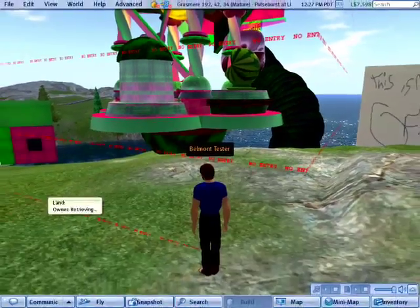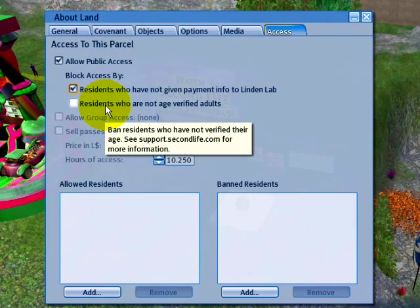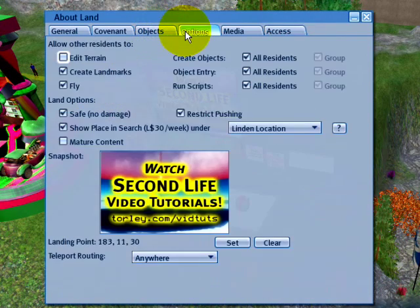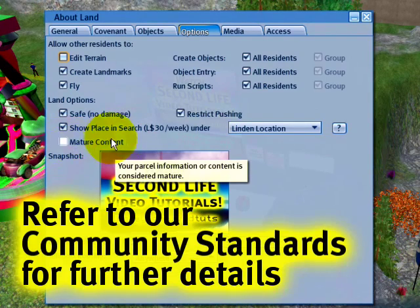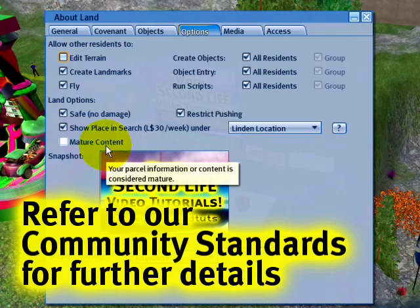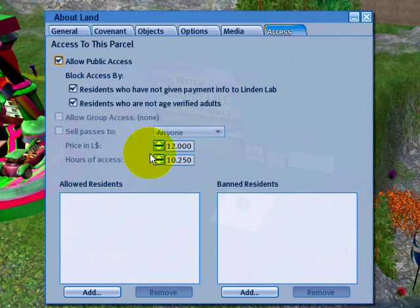A similar case is when we started implementing age verification. For the purposes of things like adult content — if you have sexually explicit or extremely violent content on your parcel — you can also check that. There is a complementary option in the Options tab: you should make sure to check Mature Content if you do indeed have mature content, otherwise you could get in trouble. Make a responsible choice about enabling that if you have content which is only adults-appropriate.